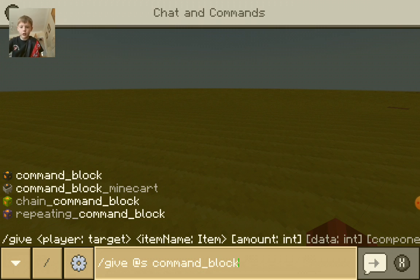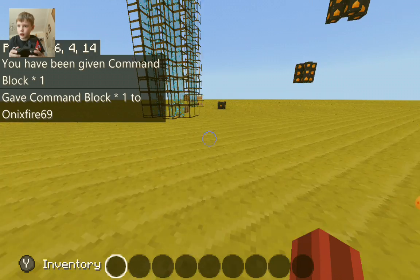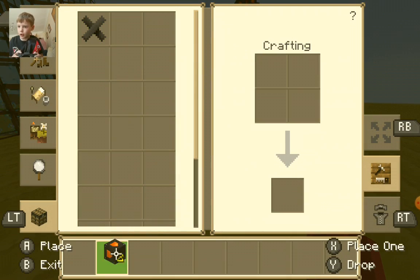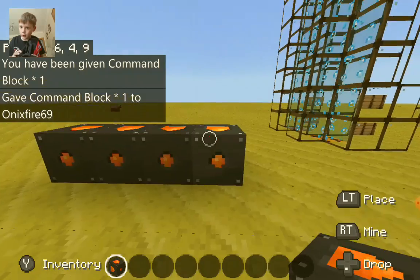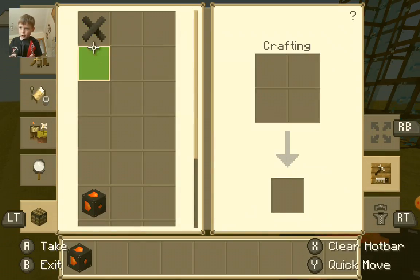And then just press enter if you're on a keyboard, and then you get a command block. I've already got a command block, but I am using a texture pack called Jollocraft. Basically that's what command blocks look like.